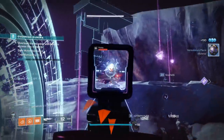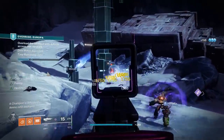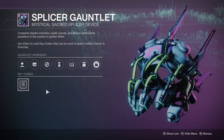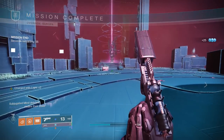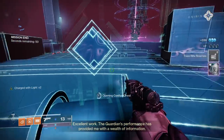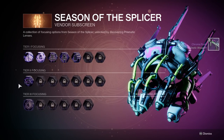First things first — how do you get these weapons? Seeing as they all come from the same activity, this should be pretty straightforward. The activity in question is called Override, and it can be found in the Helm's UI screen. Use the gauntlet given to you by the Servitor in the Helm at the beginning of the season to craft key codes, which are made with Ether that you get from killing enemies. Jump into Override and use these key codes on chests at the end to have your chance at a weapon drop.